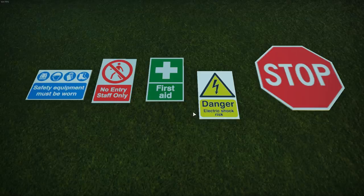I always think it's really important when learning a new skill that you figure out why you're pressing buttons, as opposed to just 'the tutorial told me to.' All these signs are flexicolour — at least the four on the left are; the stop sign isn't, and I'll tell you why in a second. We've got: safety equipment must be worn, no entry, staff only, first aid, and danger — electric shock risk.